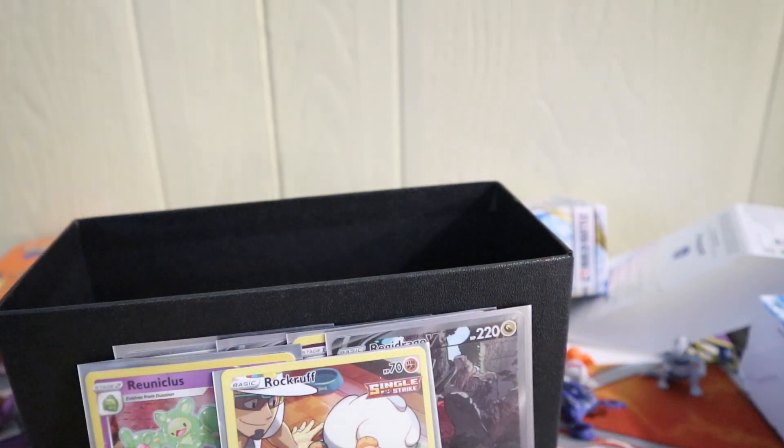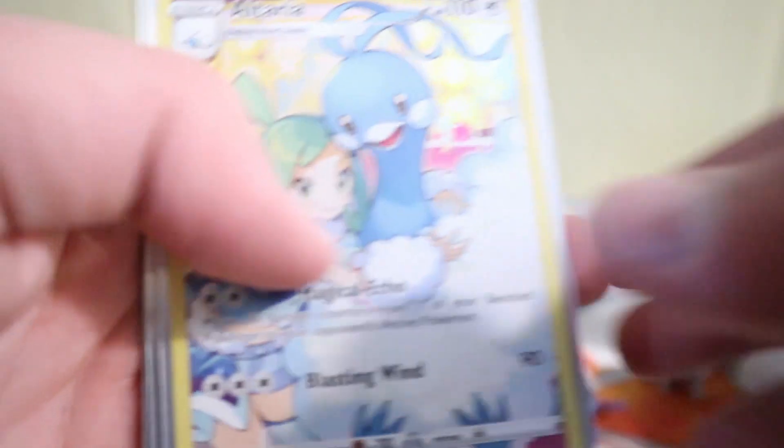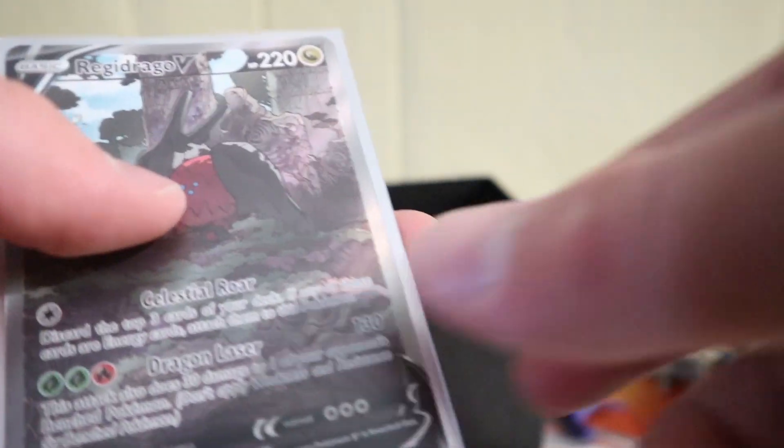Let's get to the recap. We got a total of seven notable cards: Croagunk Hollow, Reuniclus Hollow, Rockruff Trainer Gallery, Altaria Trainer Gallery, Lugia V, the Regidrago V Alt Art, and the Rainbow Rare Furosider Girl. But before you guys leave, make sure to subscribe, hit that notification bell, and smash that like button. I'll see you guys in the next video — bye!